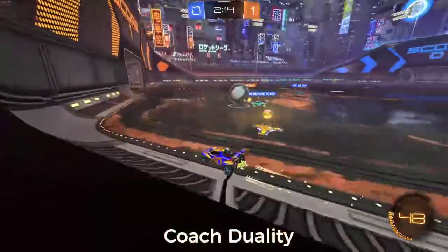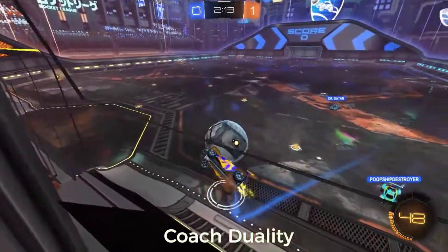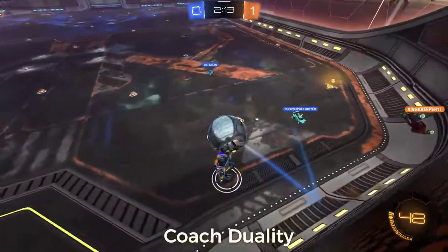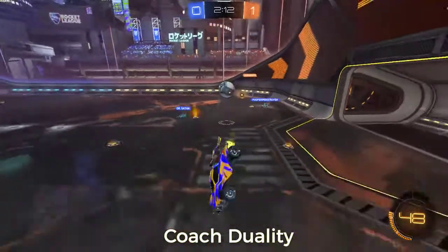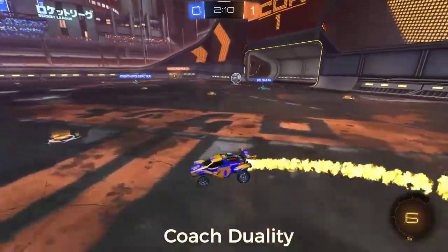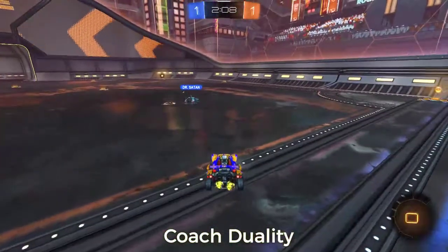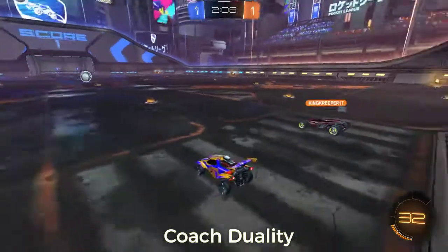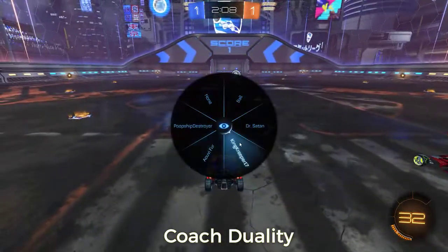Off this wall, I think you're performing your dodge too quickly. You're above the ball and you're not putting your car into it. So when you're playing it from the wall like that, make sure you have your line coming from behind the ball so when you jump out, you go into it. Just extend that first jump and boost into it. Make sure that you're getting some real power.